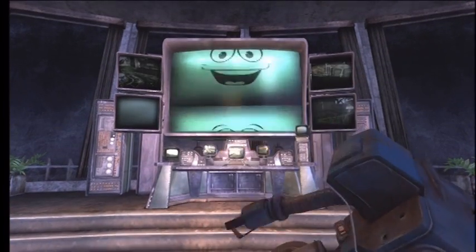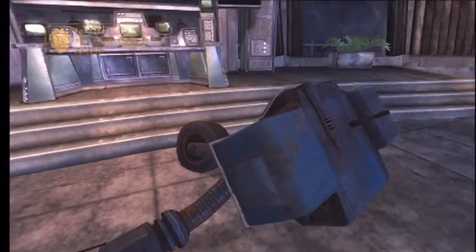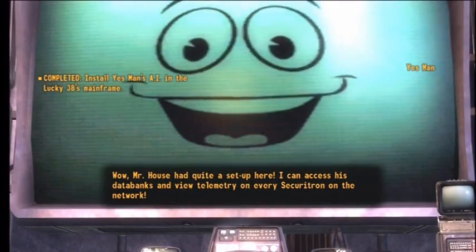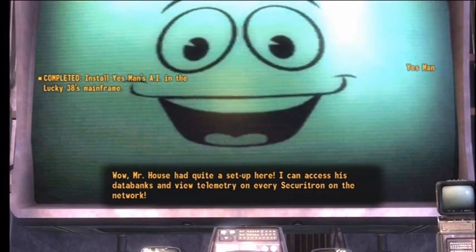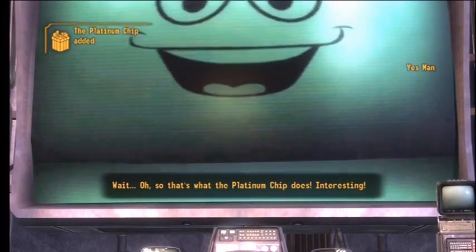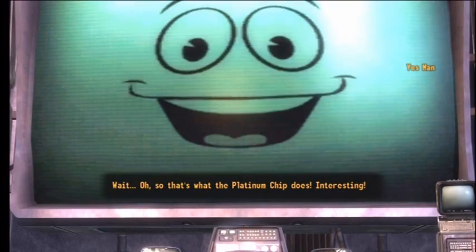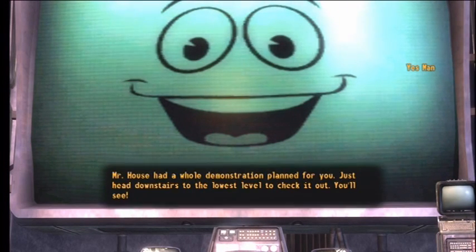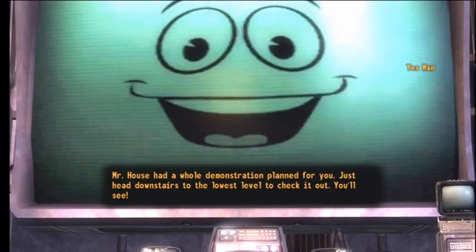God darn it! Wow! Mr. House had quite a setup here! I can access his databanks and view telemetry on every Securitron on the network. That's what the platinum chip does! Interesting! Mr. House had a whole demonstration planned for you. Just head downstairs to the lowest level to check it out.